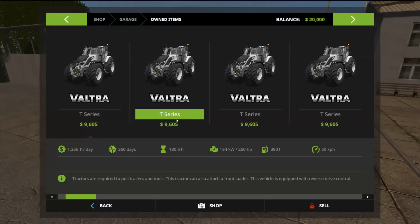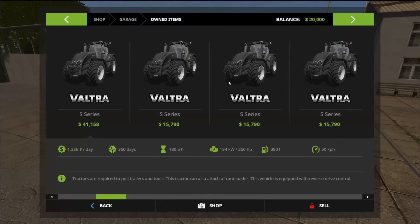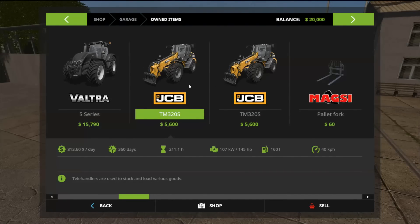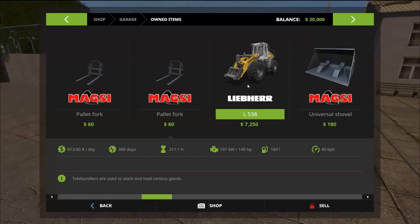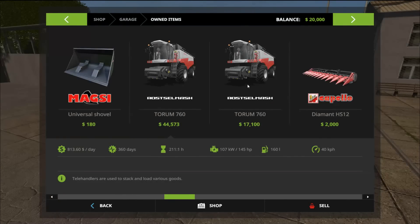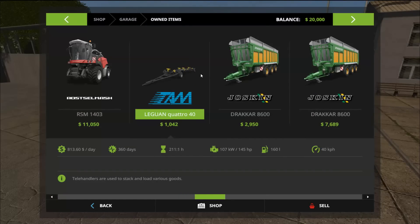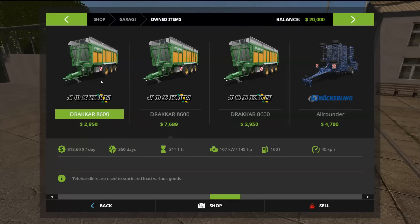You can always trade these up. You get four Valtra T Series tractors and four Valtra S Series tractors. You get two telehandlers with two forks, a wheel loader and bucket, two harvesters, a corn header, a chaff harvester, a header trailer, and three medium-sized tippers.